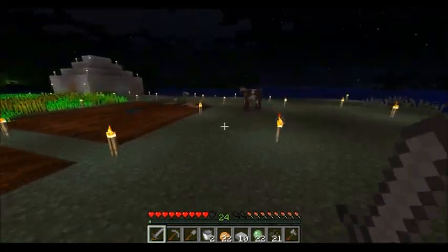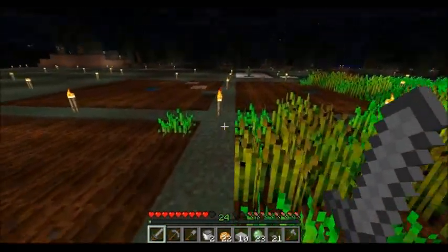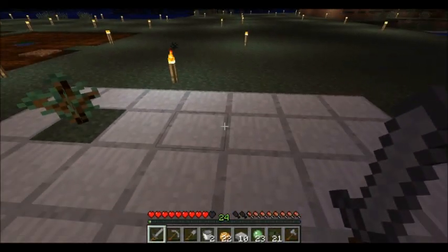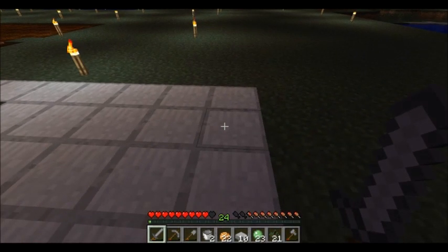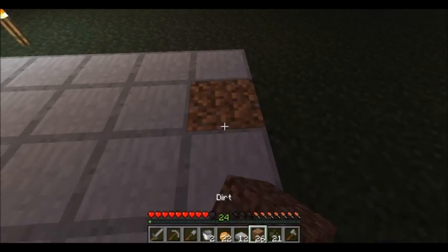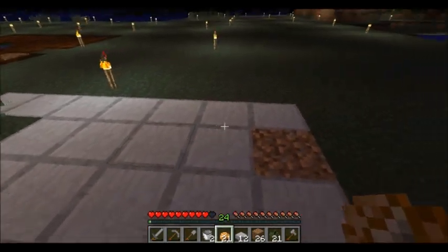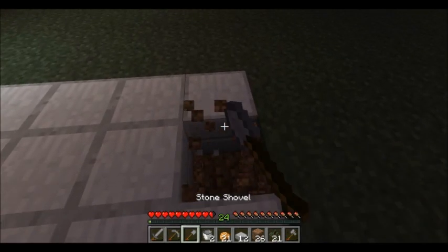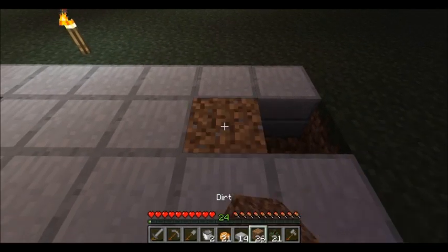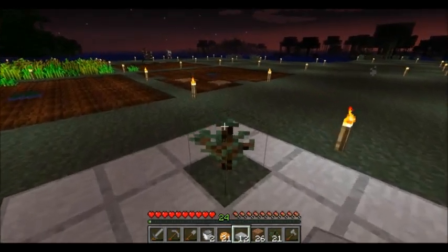They also require an altitude between 51 and 69 — 69 is easy to remember. So if I light up this whole island, or at least part of it, and put a fence around the area that I do light up, I won't have to worry about slimes trampling the farmland.